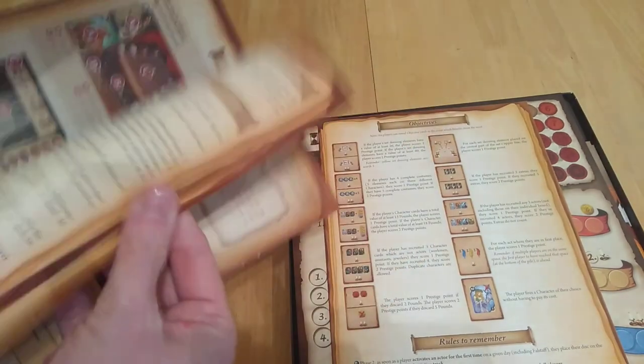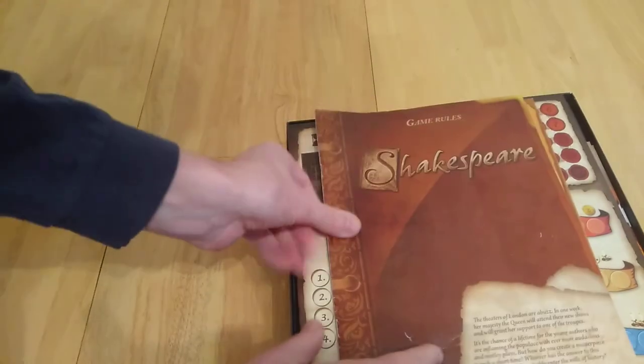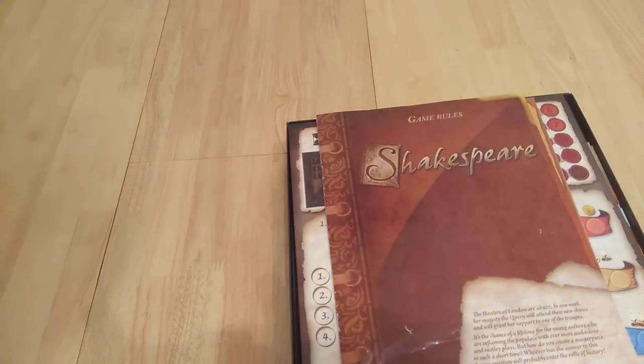The boards go like this and you need to make sure everything is inside. I don't think there are any expansions — maybe there is one that's quite rare to get hold of, adding extra acts or themes. But I've yet to see it. Unless you're going to start playing this game a bit, you're probably not going to think about whether an expansion is for you. So, time for the weighing.